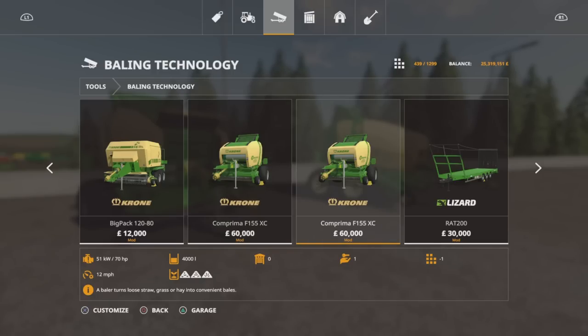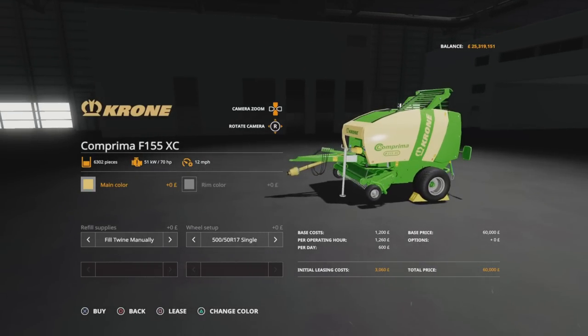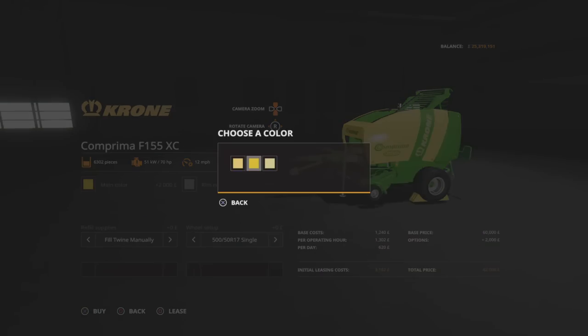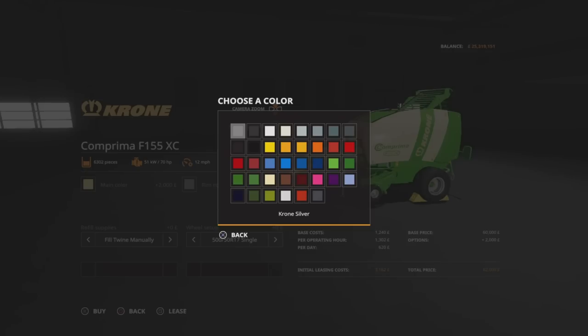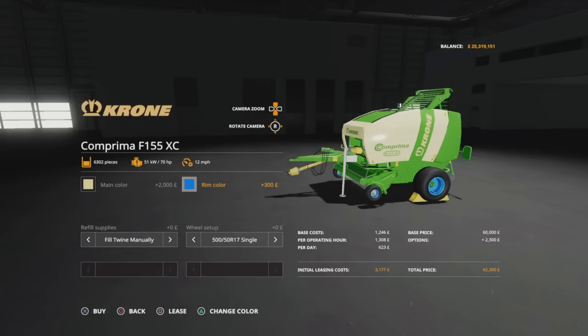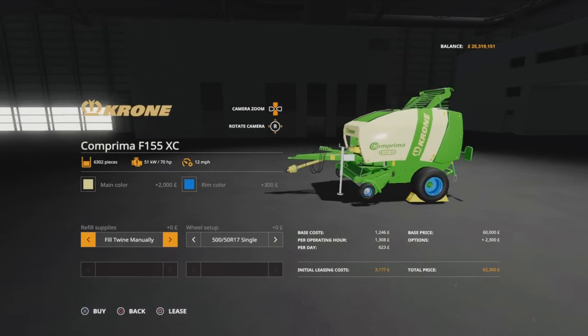The second one is just a standard one. I've got one of each. Options available: we can change the main colour to any of those three, and we can change the rim colour to anything on that palette. On the Add-On Straw Harvest one, we've got Fill Twine Manually or Fill Twine Automatically. Automatically, you don't need pallets - when the twine runs out it automatically puts a new one in.